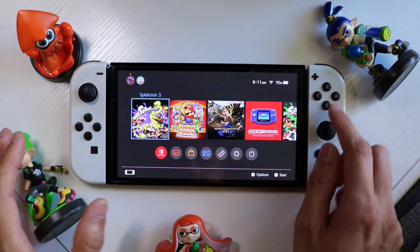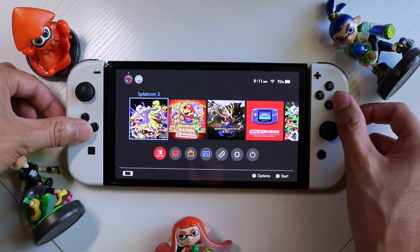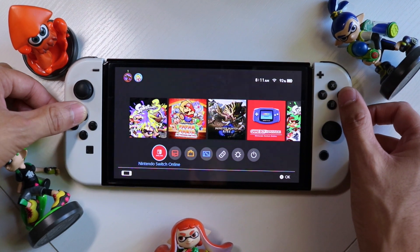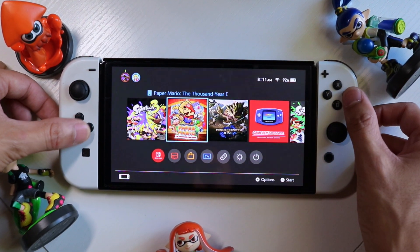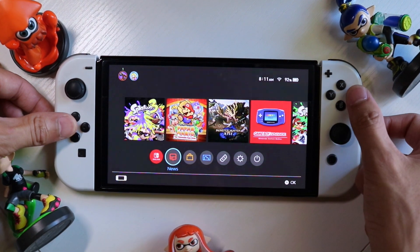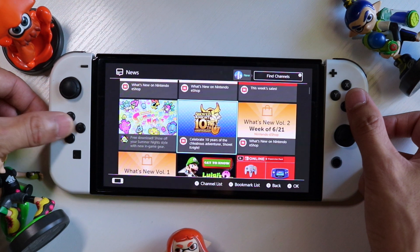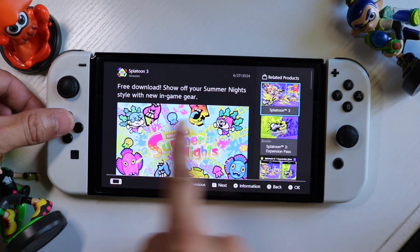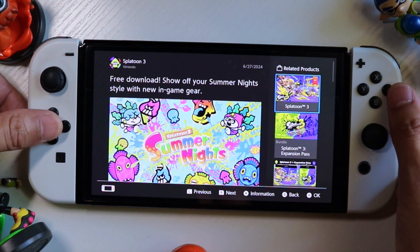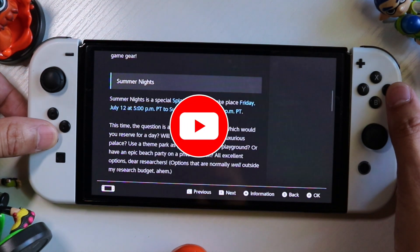I'm going to show you guys how to get the Splatoon Summerfest gear, which is upcoming soon for the latest summer Splatfest. If we go into the news section of the Nintendo Switch, find the Splatoon Summer Nights free download. This is the free download — 'Show off your summer nights style with new in-game gear.' All you have to do is launch it through this part of the news section.